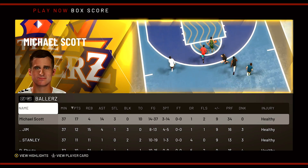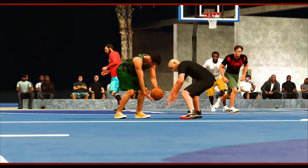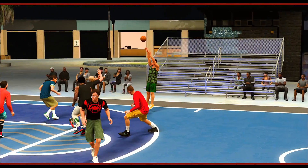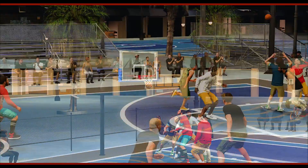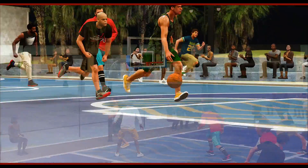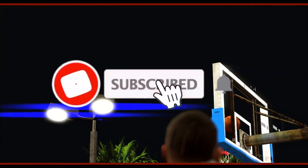Michael Scott had 17 points, 14 dimes, and 10 turnovers on the game. So this is what happens when you have a zero overall but with 100 badges in NBA 2K. Thank you guys for watching — if you're not subscribed, be sure to hit that sub button because this is the only place you can get content like this. And I will see you in my next one. Peace.